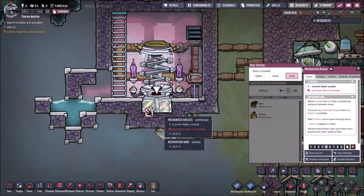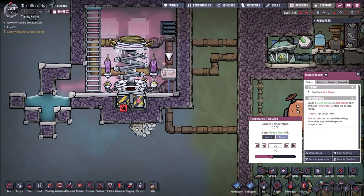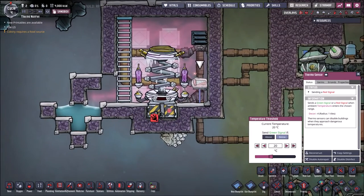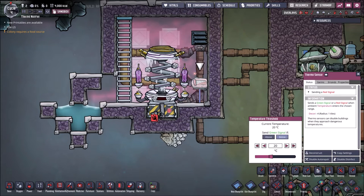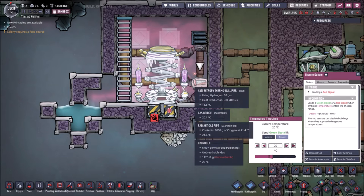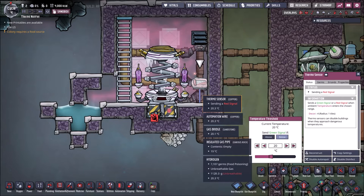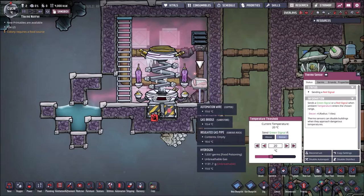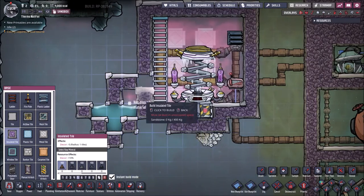Then you should automate it. It's simple — use a mechanized airlock connected to a thermosensor. As it cools and the door opens, it stops working. You should set the automation to open the door when the temperature reaches the value you want, so it won't cool any longer and won't burn any additional hydrogen.